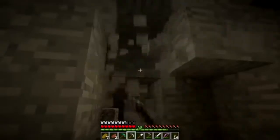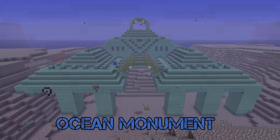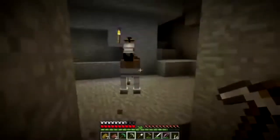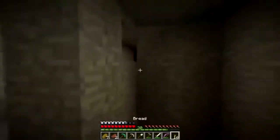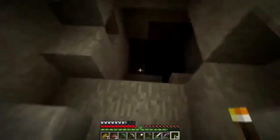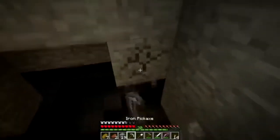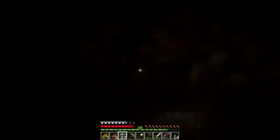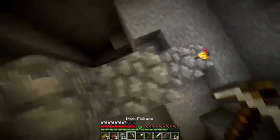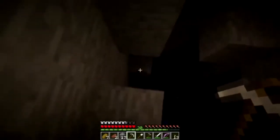So basically all these blocks are found in a rare underground water structure known as the Ocean Monument. This is a generated structure found in a deep ocean biome with quite a rare spawn chance. It was added in the 1.8 update, snapshot 14.25W. It should be coming in the next update — we're expecting both 1.8 and 1.7 features. Also, today 4J should be changing their banner so hopefully we'll get some news. It's also nearly the birthday for Minecraft Xbox One and PS4, around the 4th or 5th of September, so we might get a skin pack or mash-up pack.